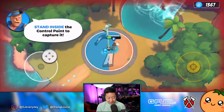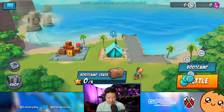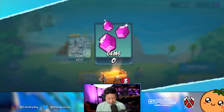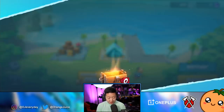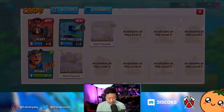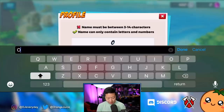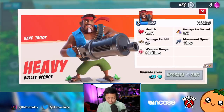Stand inside the control point to capture it — capture the flag, kind of like Hot Zone. Victory! We got a bootcamp crate: 500 coins, 50 gems. We got the Heavy — and there's a new unit. I can upgrade him. We're still in the tutorial, the servers aren't live yet. The shop doesn't work yet. I can change my name — 'OJ', that's my name now.